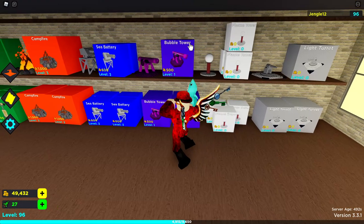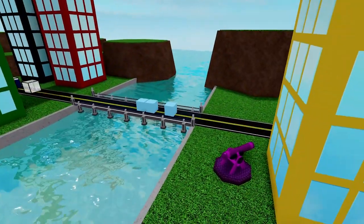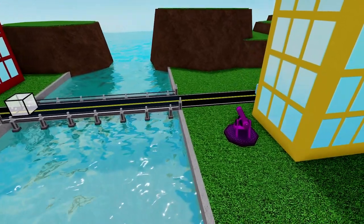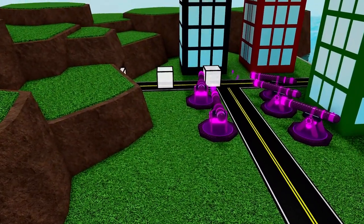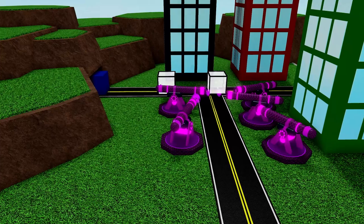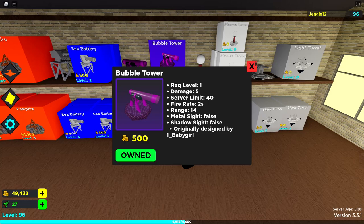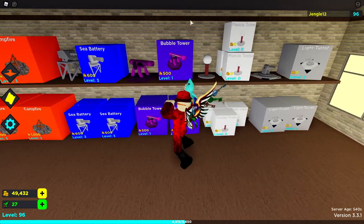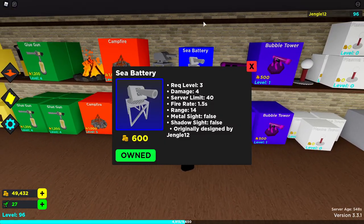Once you maybe hit level one or two, I would suggest right off the bat buying Bubble Tower. Bubble Tower is a great tower — for its level it does a ton of damage and has good range. It is a really good tower, definitely worth buying right off the bat. It's a great tower to use as a lower-level player. Bubble Tower is probably going to carry you a lot farther than Plasma Tower and Light Turret, and you could probably beat easy mode with these three towers.